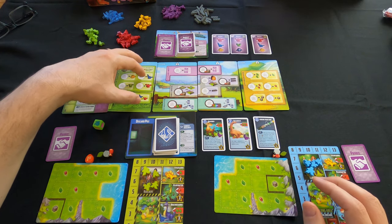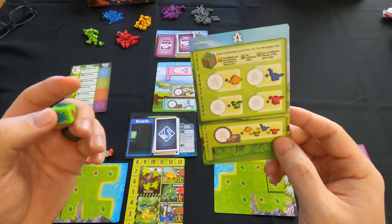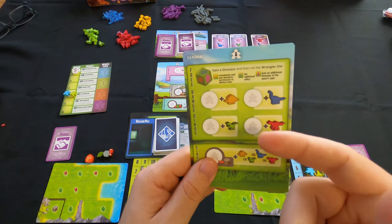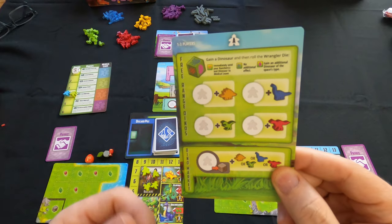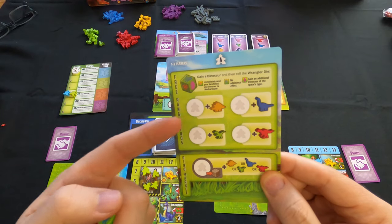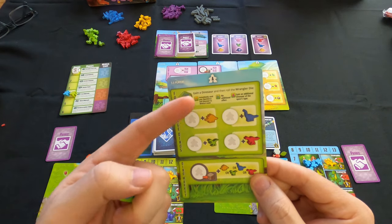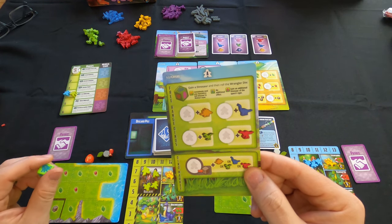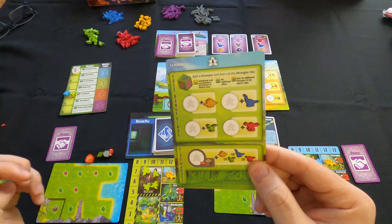There are also additional dinosaurs you can get, and there's a wrangler die. If you don't do research to generate a unique dinosaur and want a standard one, you can go into the field to catch them in the wild. Whenever you go to the free range dinos spot, you get a dinosaur and roll this die for an additional effect: claws sends your ranchers and dinosaur to medical leave, net means no additional effect, and egg means you gain an additional dinosaur of the same type.